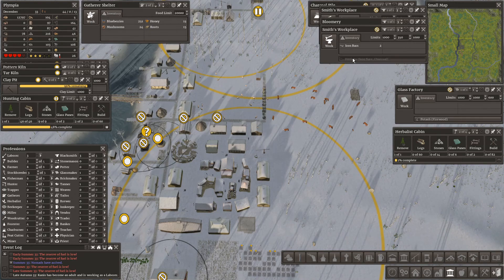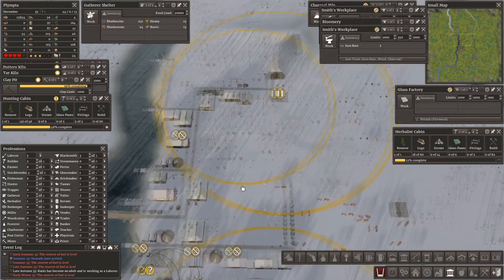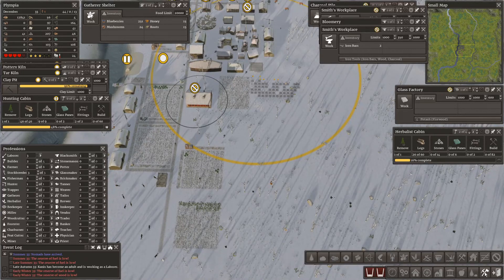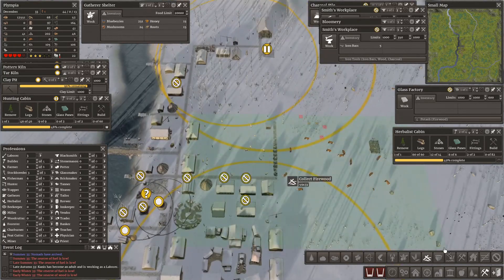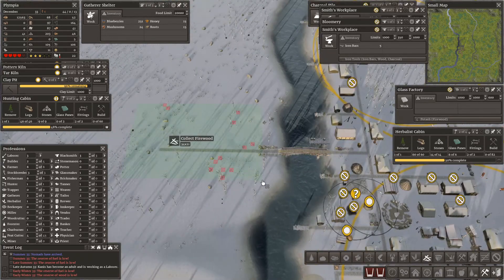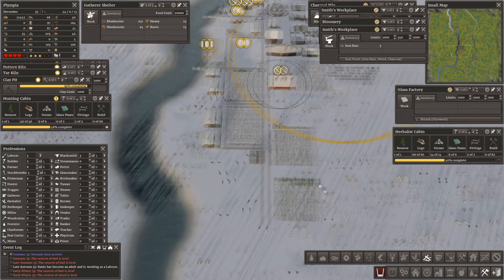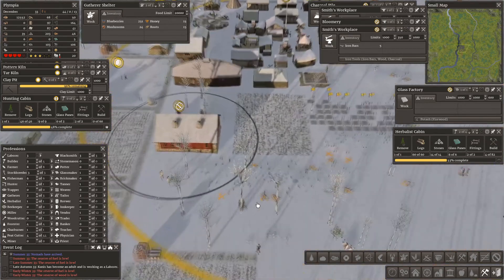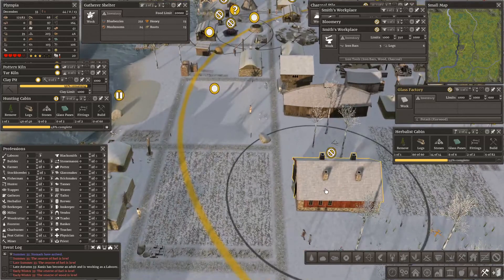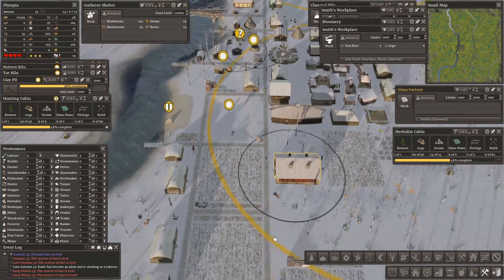We need to start making our tools again. The reserve of fuel is low, yes, and it is firewood — we are low on all of it. Everybody go out — reserve of wood is low. Let's collect firewood, all of you go collect firewood. It's December, we need the wood — particularly need it for the potash, trying to get as much firewood as possible from the local surroundings. Are you making potash? Not yet, because you don't have the firewood.